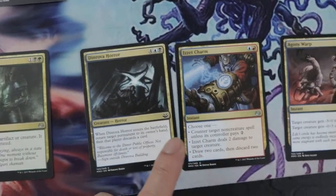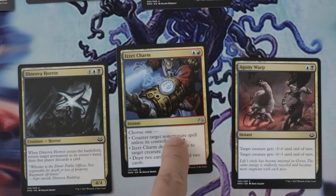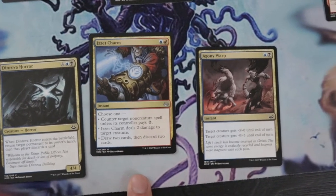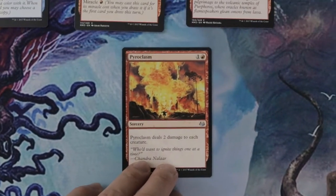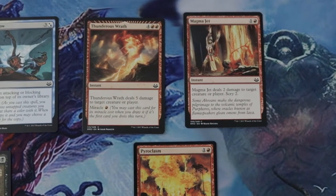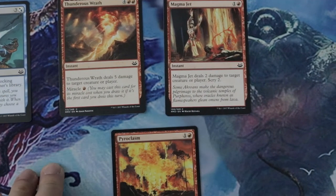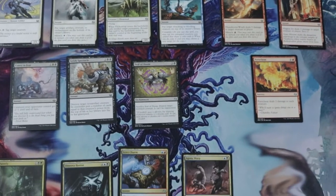Dinrova Horror counts as removal and it's a 4/4 so you get an attacker and a removal at the same time. Izzet Charm has a lot of utility — it can be a counterspell, removal, or draw-discard. We also have Agony Warp. On red we have our classic Pillar of Flame, great for tokens and weenie decks, the miracle Thunderous Wrath, and Magma Jet from Theros — scry, two damage, great play. These are all the really good removals in the draft for Modern Masters 2017.